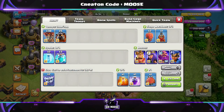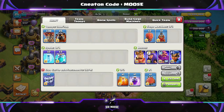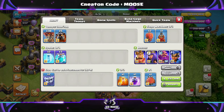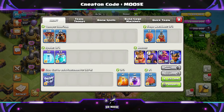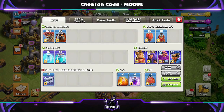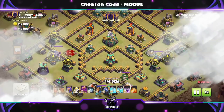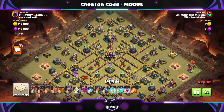On to our next spam attack, and this one is beautiful — one of my favorites. Five lava hounds, 30 balloons, and the same yeti clone bomb again. It looks like it shouldn't work, but it does. We're going to be using the Battle Blimp and sending in the yeti clone bomb again.